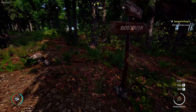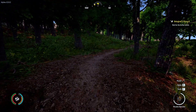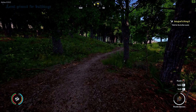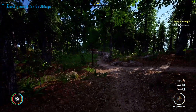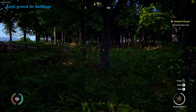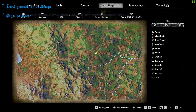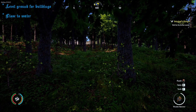The specifications for a good settlement are: there should be level ground for buildings, or level enough ground. There's more than enough level ground here if we remove some trees and stuff like that. Close to water — there is a stream just around the corner, of course you need some water.